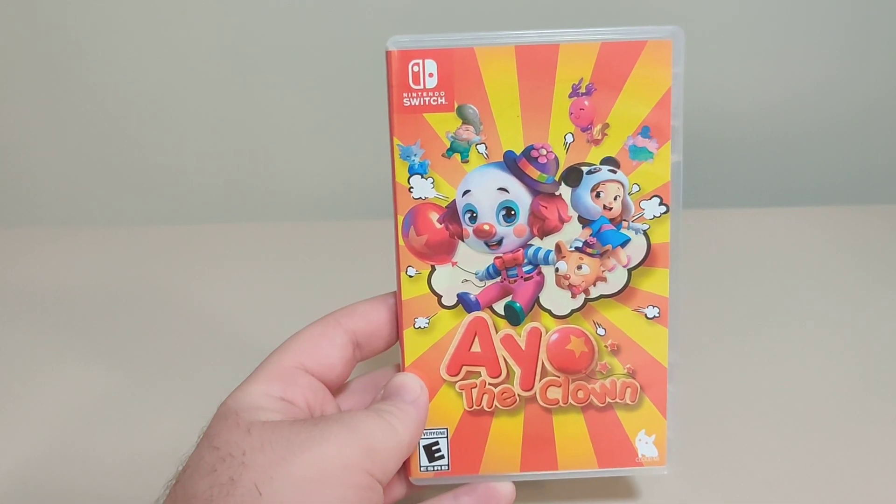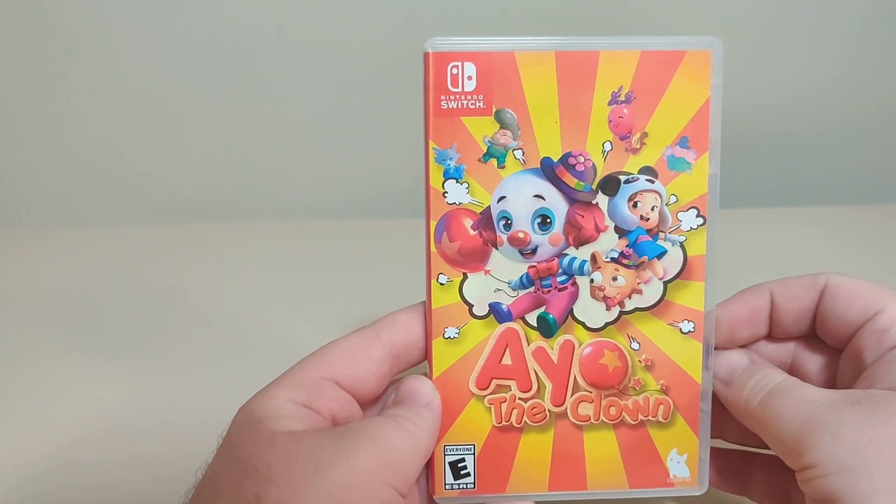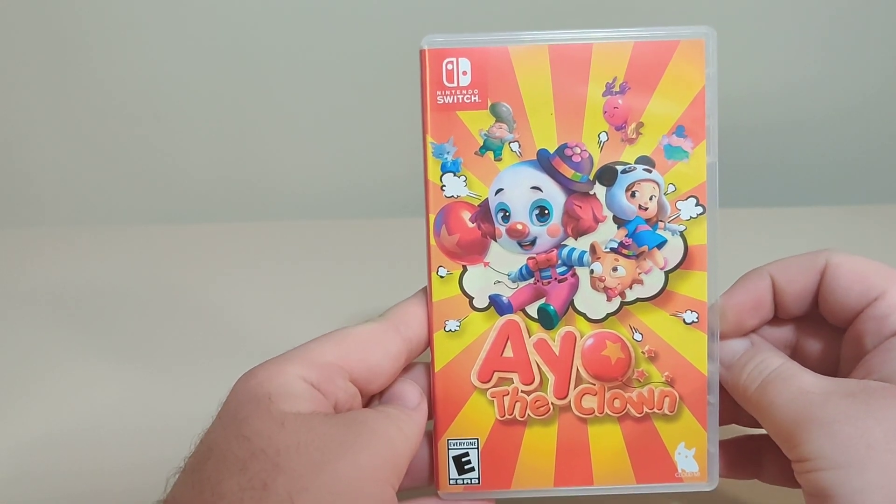Hello everybody and welcome back to another Shloban Switch unboxing video. Today we have Ayo the Clown from Cloud MI. We got the front,